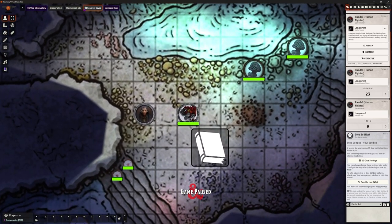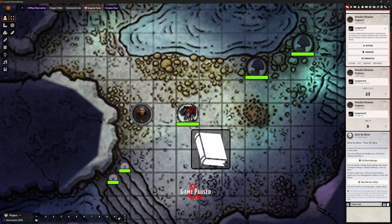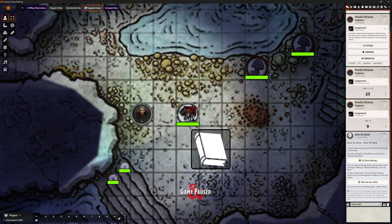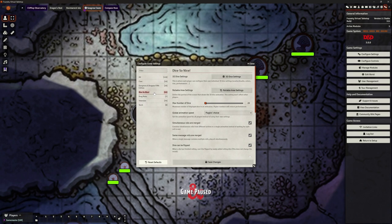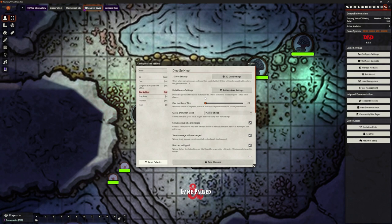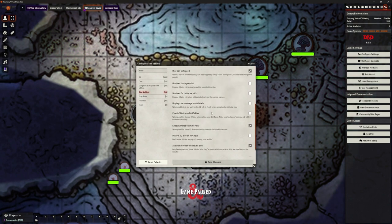Now on the right-hand side in our chat we've got a window about Dice So Nice. It offers a tour - about 45 seconds long - and dice settings. Rather than clicking dice settings there, we want to go back to game settings, configure settings, and access them from there. When you first install it, it appears in the chat, but later on it won't.